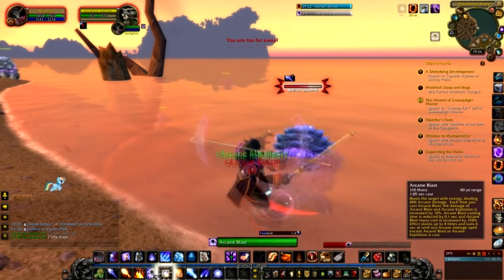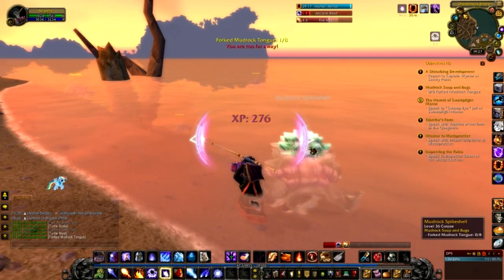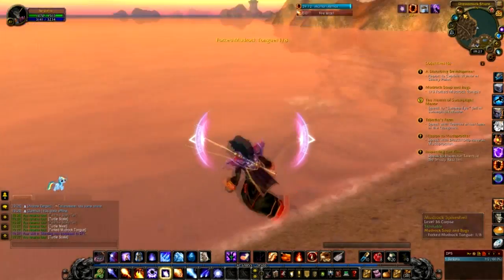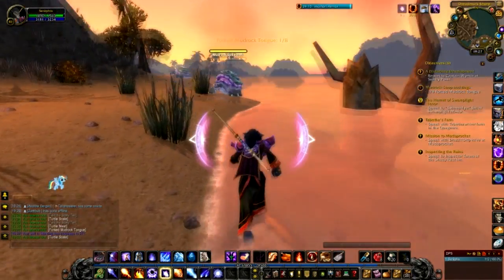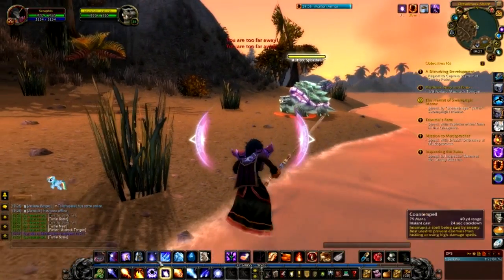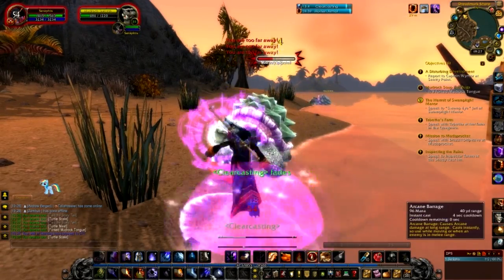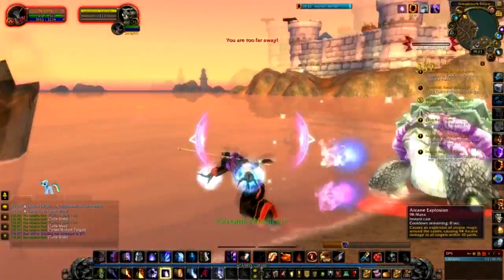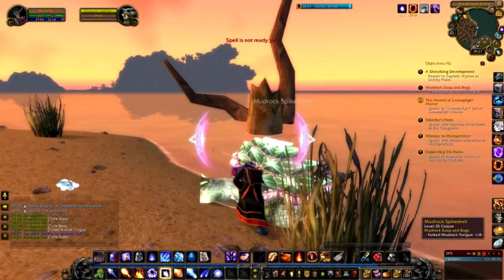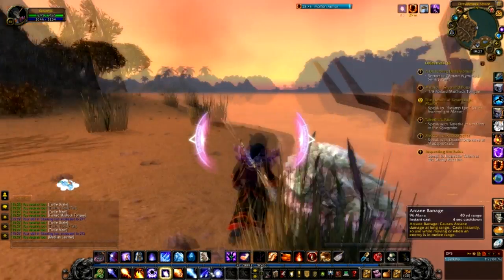We got a forked tongue — one of them. We also get some Turtle Meat, which is really good to sell on the AH. Look at those water effects — real-time water effects in WoW now! There are our Arcane Missiles. Running around letting off our Arcane Explosion. Arcane Barrage you can actually use while running because it's an instant spell — forgot about that.